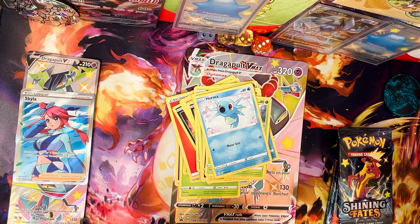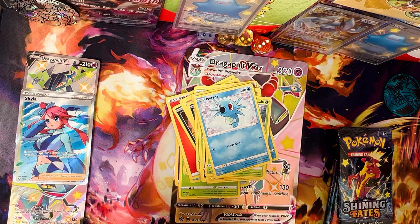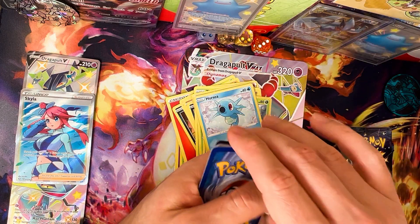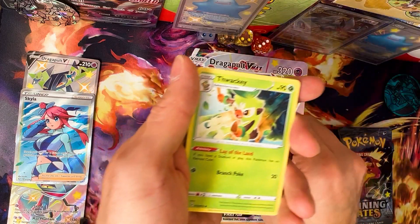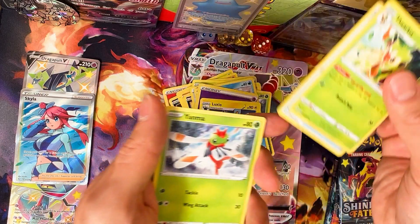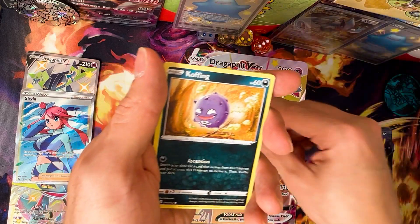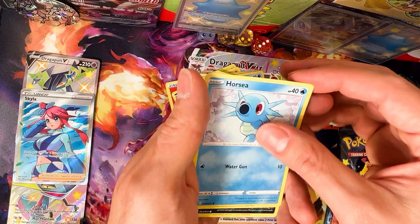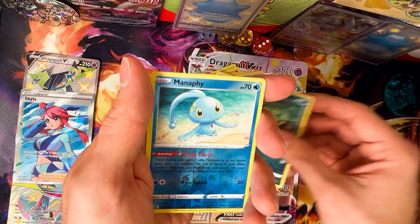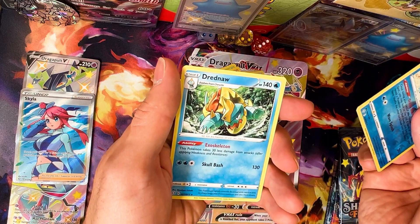These packs are much harder to open. Psychic energy, Loxia. Koffing, Morpeko, Horsey, Sprigatito, Meinfoo as the reverse rare, and Ferrothorn. I keep taking two at a time — so nervous.